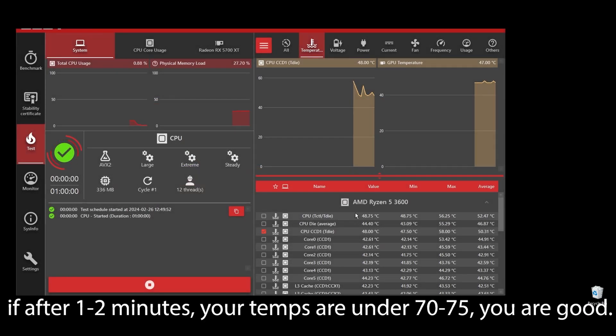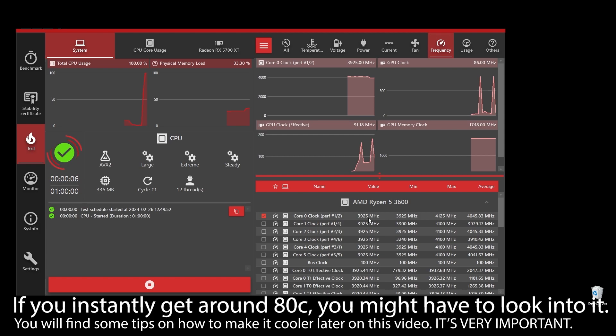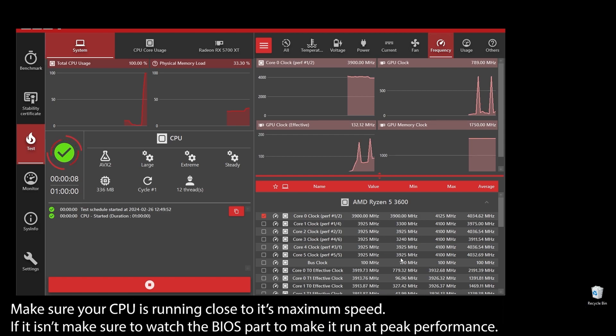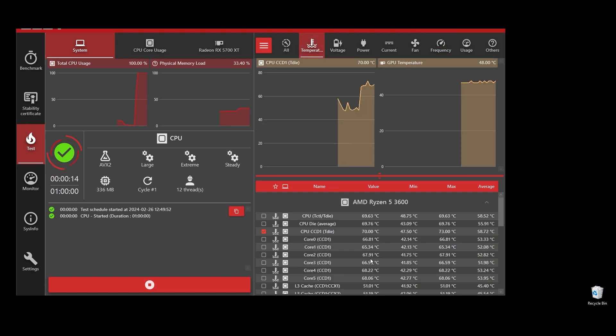But if you see any instant spikes to over 80s or close to 90s, you will have to check what's going on and fix it as soon as possible. If your CPU is overheating, you can never play at maximum FPS on Baldur's Gate 3. It will always be underperforming because it automatically lowers the clock speed to try to lower the temperatures.